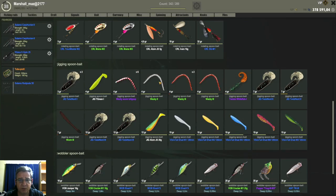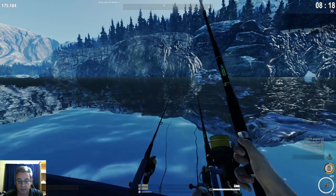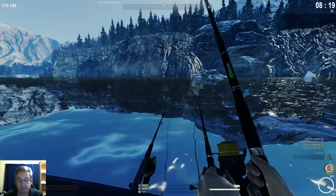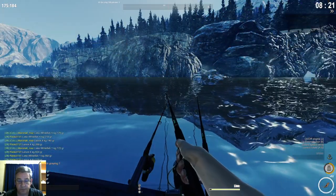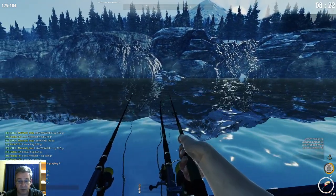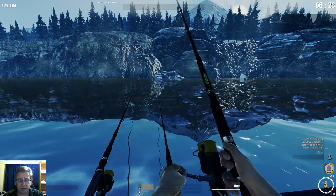I always pair the Twister Whitefish 1 on a jig head size number one hook. This boat only has two rod holders, but you just switch between your rods using the rod numbers — it's not really an issue.